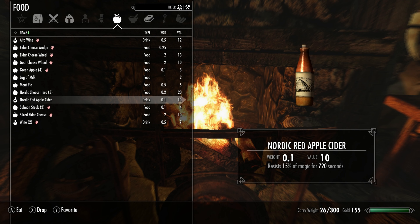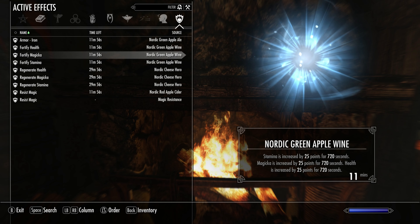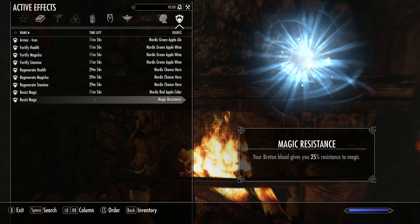There are two versions available on the Nexus. One is the regular version which I was using, and there's also a version for those using Realistic Needs and Diseases. So all in all, a very complete, lore-friendly and simple mod that could really restore the fun and need for cooking.